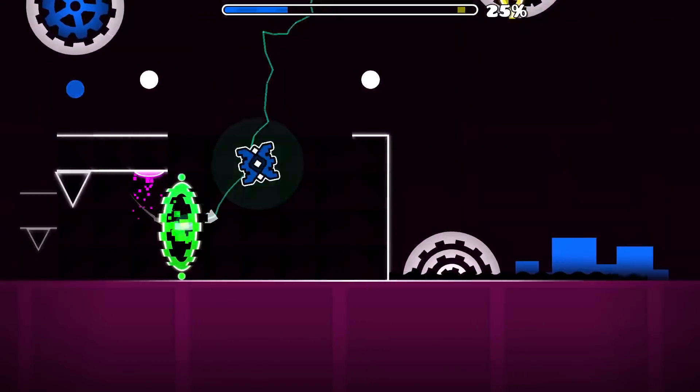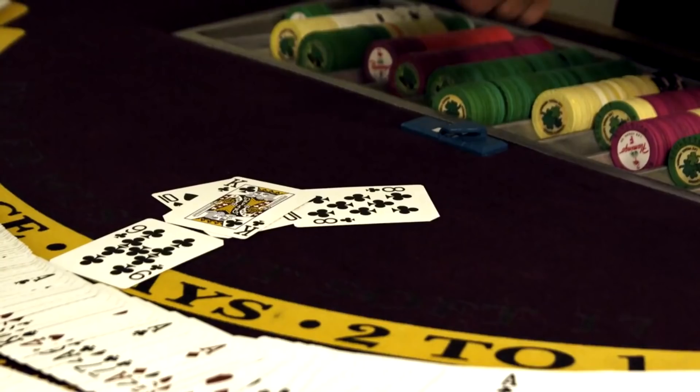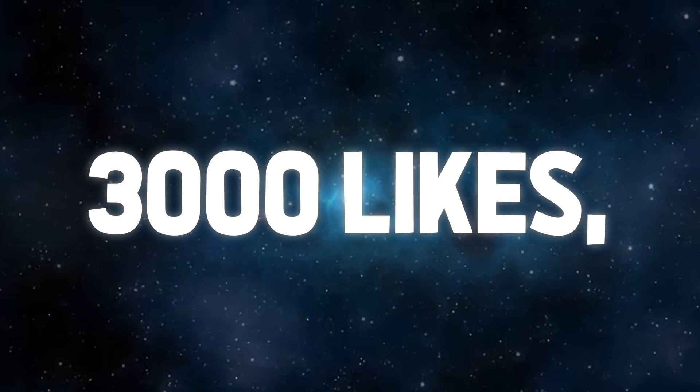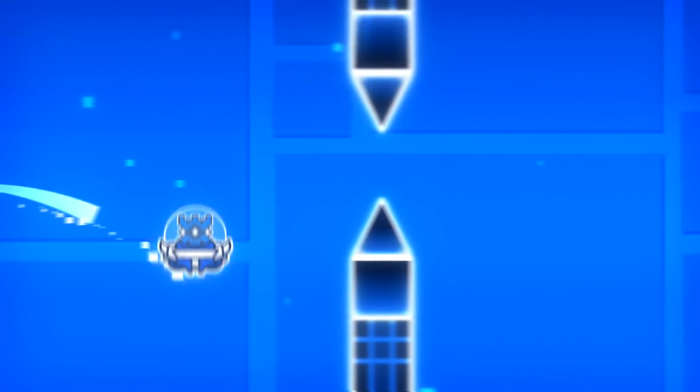Last time we were messing around with the cube game mode, and what we're gonna discover today are the jumping capabilities of the robot game mode. However, since you guys have been bugging me about the UFO game mode also being able to jump, I've kinda made a little deal with the devil. If this video hits 3,000 likes, I'm gonna do the third part of the series, where I'm gonna be testing the UFO game mode jumping capabilities.